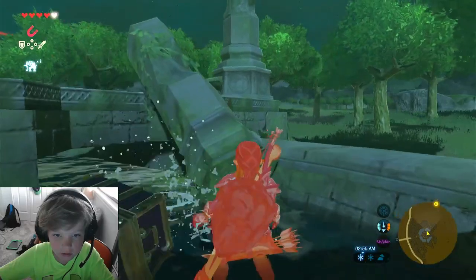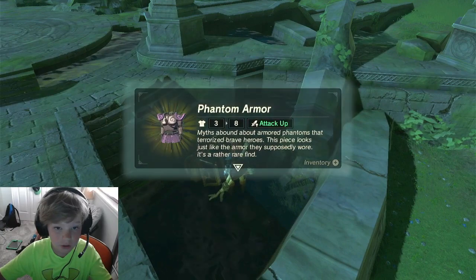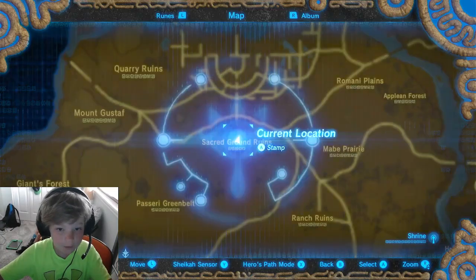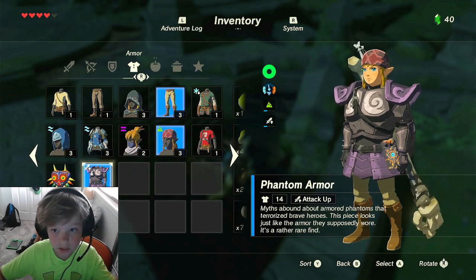We're gonna pull it out with the EX. This should be a DLC clothing — and there we go. We got the first piece of phantom armor. The phantom armor is really good, it has attack up and it has a protection. So if you want this, just follow these guidelines.